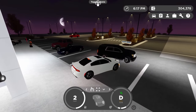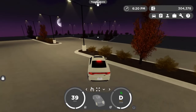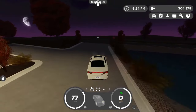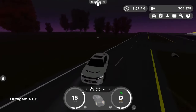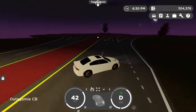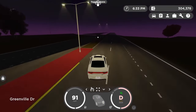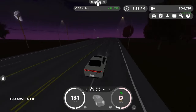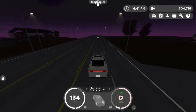Let's head out of the dealership. This is so fast! I usually go for the base Charger but today I felt a little different and got the 2021 — I'm not sure of the exact year. Let's head onto the road and discover Greenville. Unfortunately I can't use high quality textures because the game is already laggy.